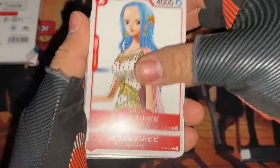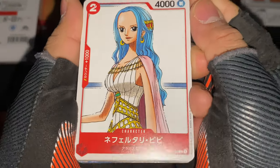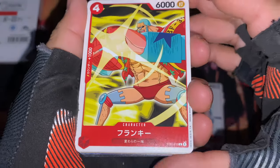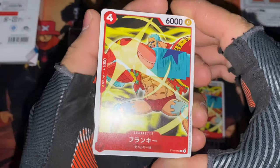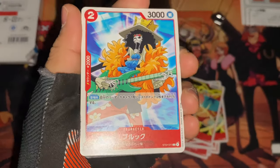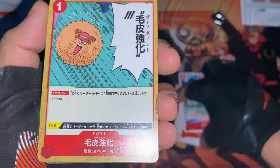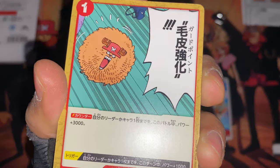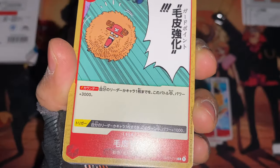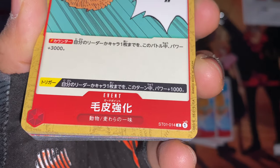There's Vivi, Vivi again, Vivi again, Vivi again. Next is Frankie — one, two, three, four Frankies. So far it's only character cards. There's Brook — he is so cool. One Brook, two Brooks. Not even holographic, whatever. They do have the same backs. This one is Chopper in his fluffy form — I forgot the name of it, defense something.